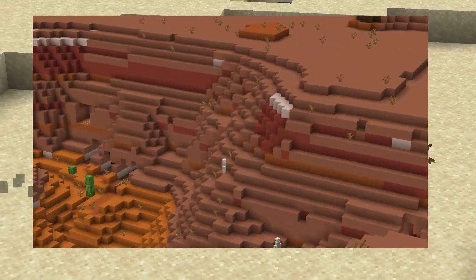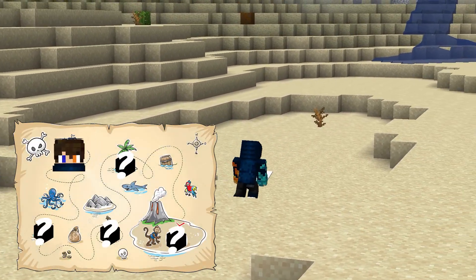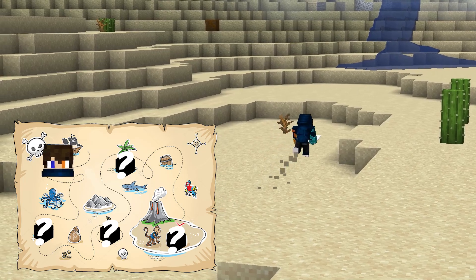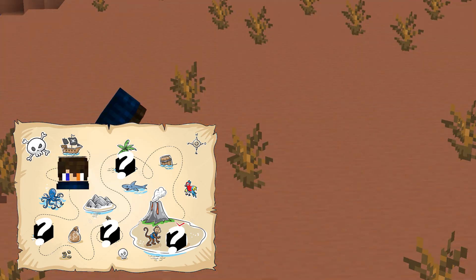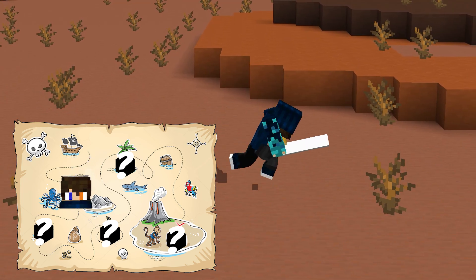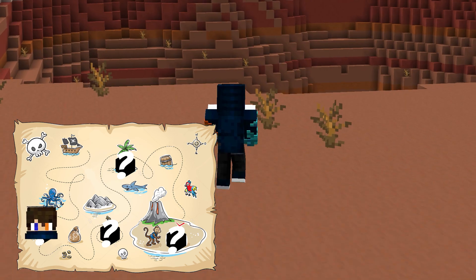Now that we have the map, it's time to go to the first place, which is the badlands — not just any badlands. We're going to find the most amazing place in the badlands. The chance of this spawning is less than one percent, and even if it does spawn, the chance of finding it is less than 0.01 percent.